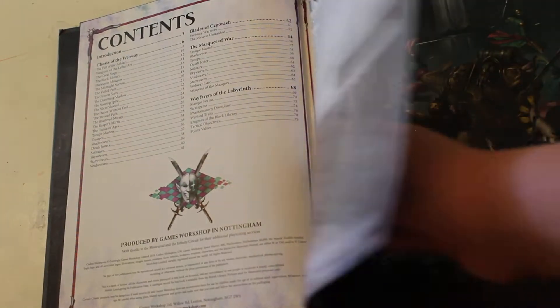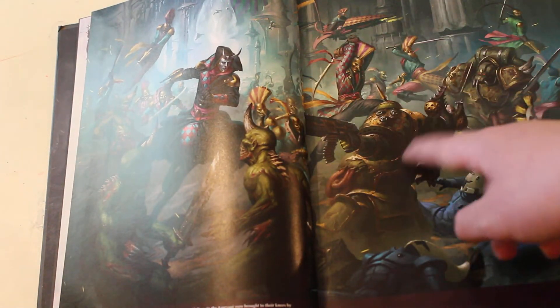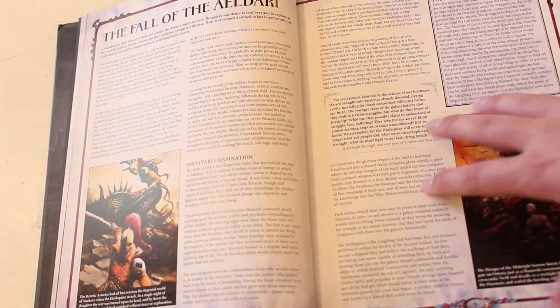So let's start flipping through. Now you get the full color version of that artwork we saw earlier — Harlequins, Midnight's Sorrow Harlequins, some Death Guard. You got the lore, some Cegorach background, fall of the Eldar.